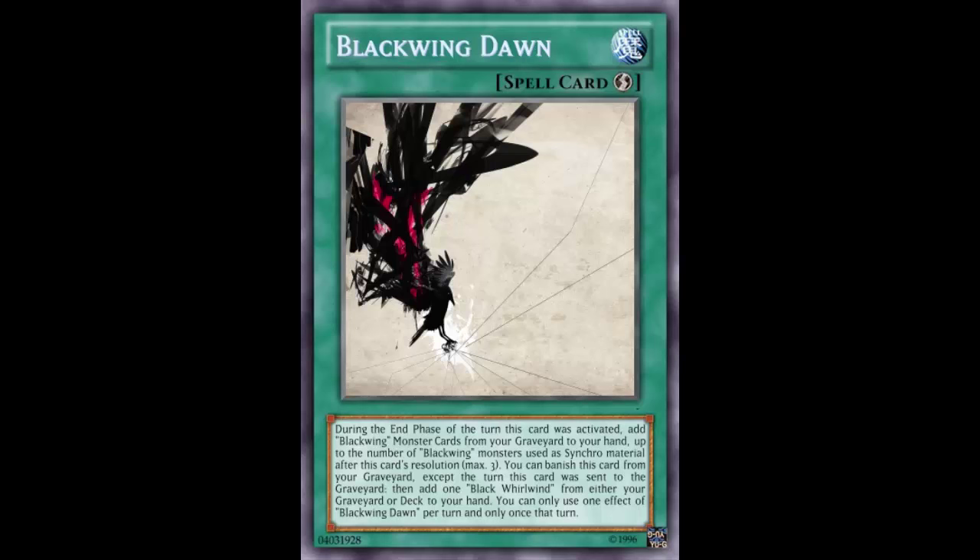But this card says nah, because you play this and then during the end phase get those Black Wing monsters you used as synchro materials right back to your hand. That is some powerful stuff — just getting Gale and Bora right back. It says maximum three, and getting all the materials you used back from the graveyard to your hand is just ridiculous.